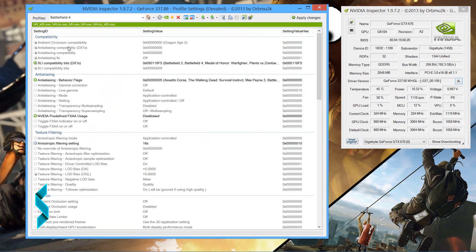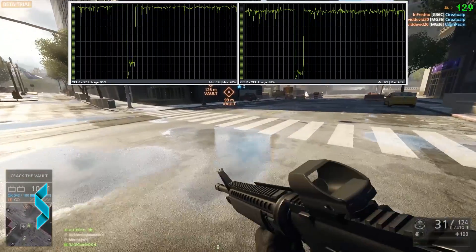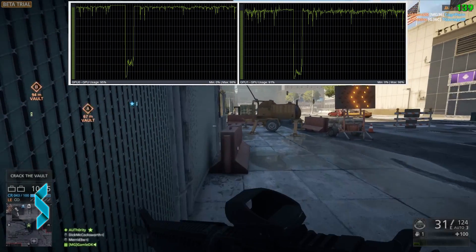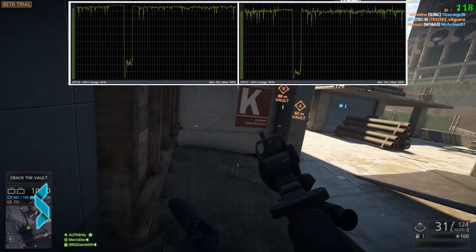And as you can see, we now have it added to the Battlefield 4 profile. Now we apply the changes and test again inside the Battlefield Hardline beta. That looks much better — both GPUs are now used. The huge dips you see in the graph are because of a map change that happened while I was recording this graph.